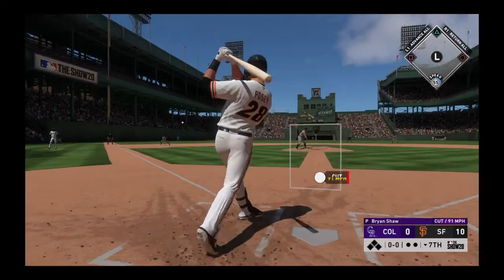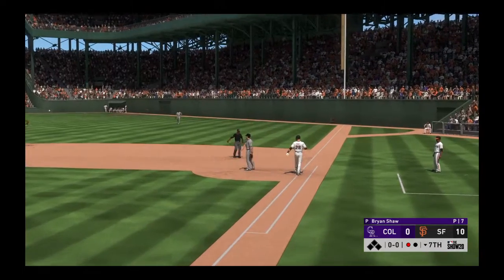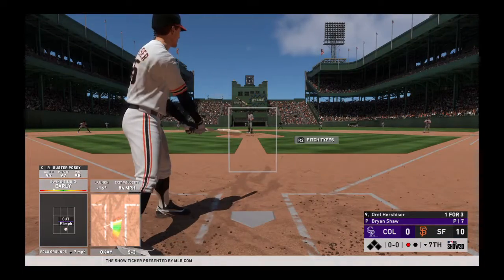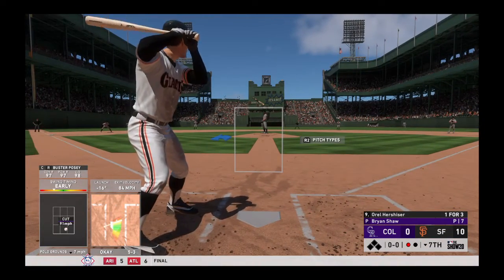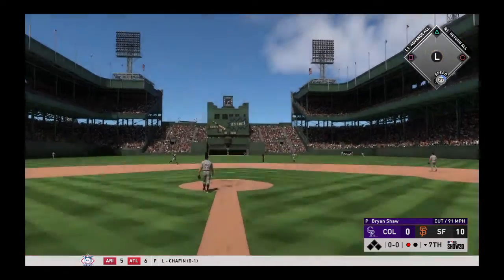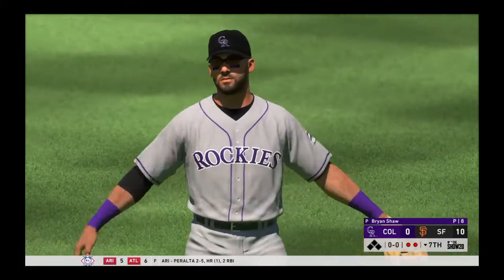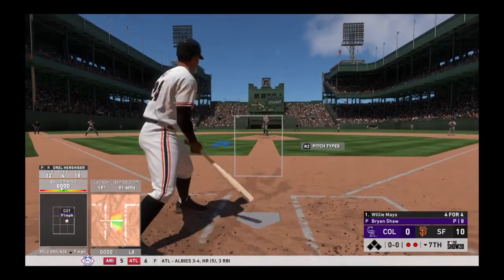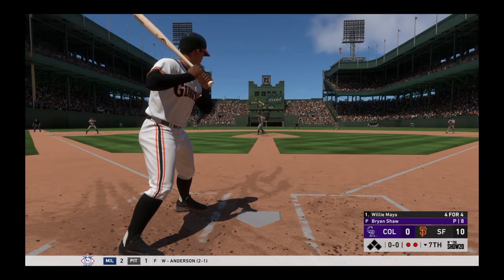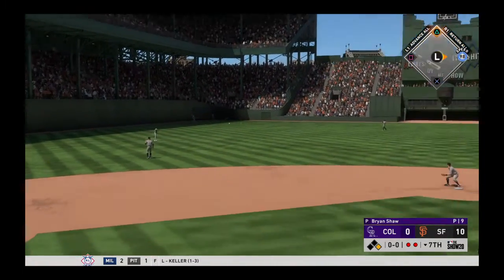Bottom of the seventh. This one's down to third — Arenado has it, throw to first, he's in time for the first out. Orel Hershiser steps in — he's been great on the mound, so we'll see if he can do something with the bat. When a guy's throwing the ball as well as he has, it kind of forces the manager's hand to stay with him. He's been exciting to watch and has really had this crowd behind him the entire game. Two away now in the San Francisco seventh, and that'll bring up the great Willie Mays. First offering on its way — hit hard on the ground to short, and it's through for his fifth hit in five at-bats.